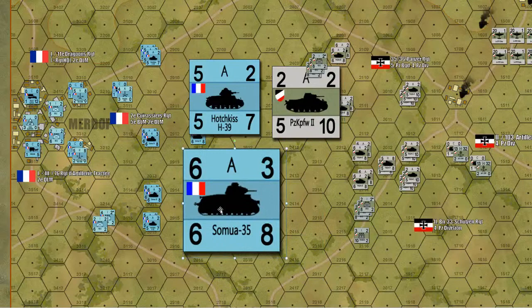The Somua S-35s are some of the best tanks in the world at the time in certain ways. If you see a picture of the S-35, particularly its hull, it looks a lot like a Sherman — those early cast Shermans. People have suggested the Americans saw the S-35 and wanted to build their own version, which is pretty much where certain parts of the Sherman's design come from. The S-35 had a great 47mm gun, which was a beast in 1940, plus great armor and a speed of 8 — as good as most German tanks.